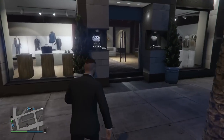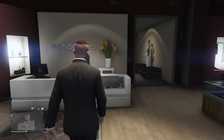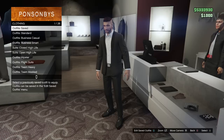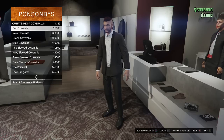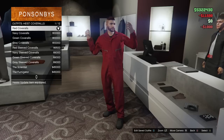Alright guys, this glitch is extremely easy to do. The first thing you're going to want to do is make your way over to any clothing store around the map. From here, walk up to the counter, hit right on the d-pad in order to browse through all of the items, scroll all the way down to the highest coveralls, and go ahead and purchase the red coveralls for $12,500.